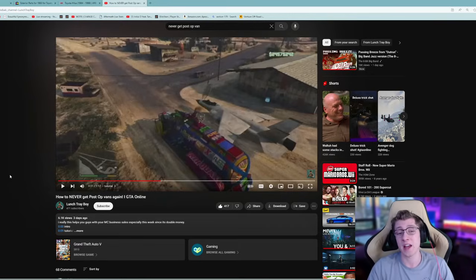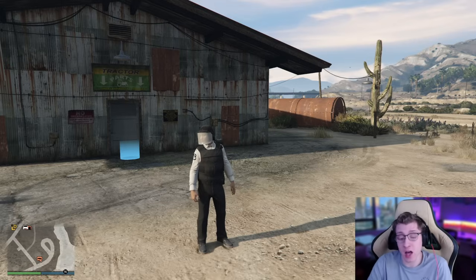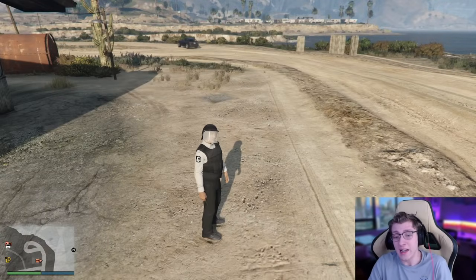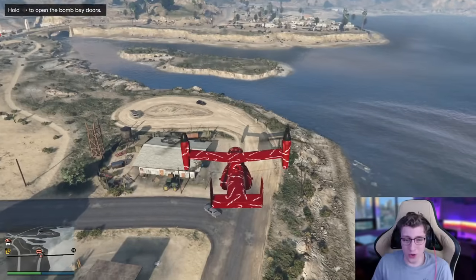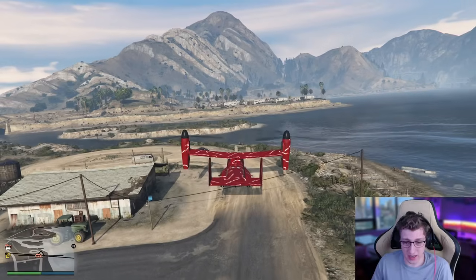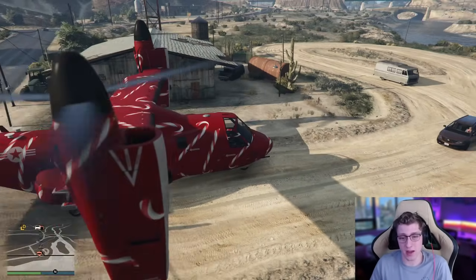Hopefully by the time you're done watching today's video, we will have confirmed that you will never get post-op vans as a spawn mission again in GTA Online. In the video I watched, the YouTuber used a Severus and a laser to block the post-op vans, but I think we can do better. If we pull out an Avenger, it's way larger and should much more easily take up a lot more space. We're going to go to Services, request our Avenger, and see just how much room we can block with it. This thing is absolutely massive, and I'm hoping it's literally going to take up the entire road. We have landed our Avenger right where the post-op vans should spawn.